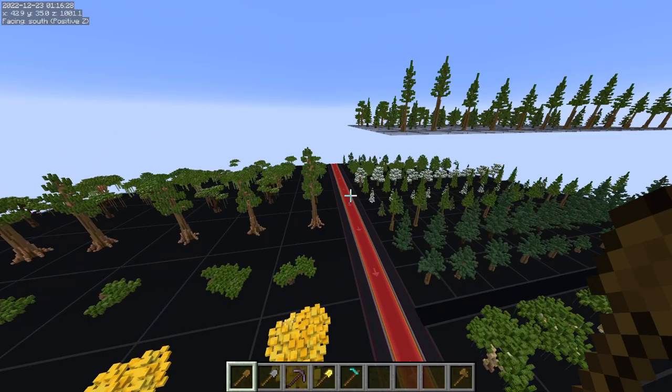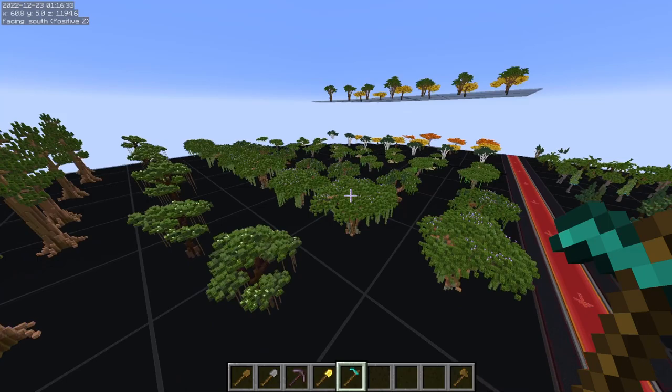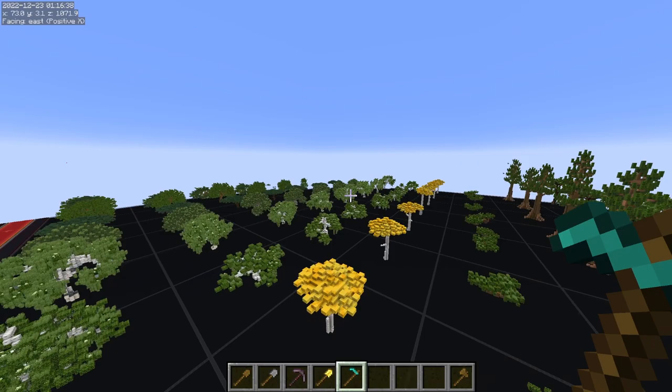I'm doing this a lot of the time where I'm going and getting an asset, taking it back to the world that I want to place it in, and then placing it, and then going back to the asset world — back and forth — and it kind of sucks because it's very slow and very time-consuming.